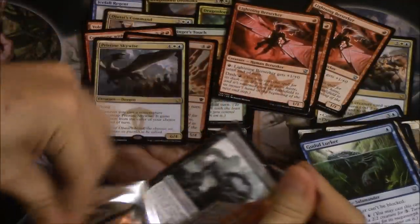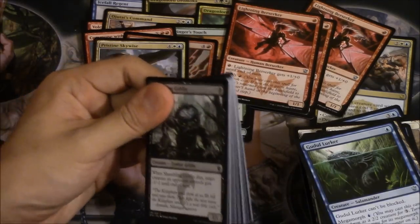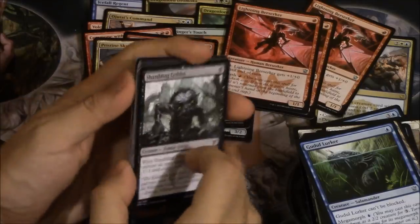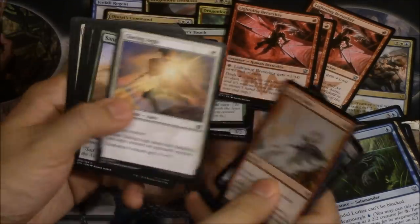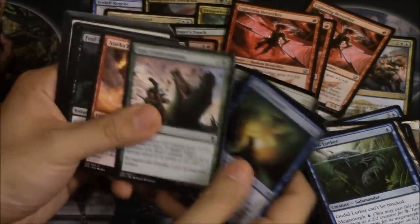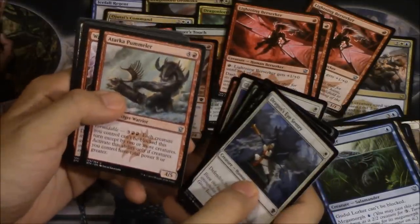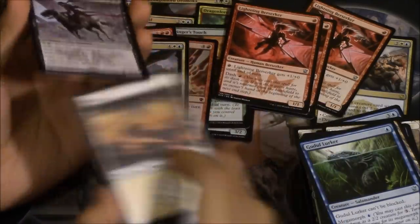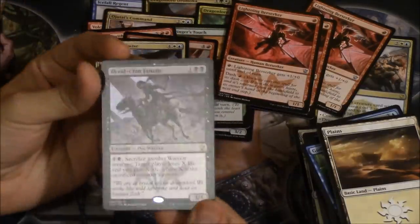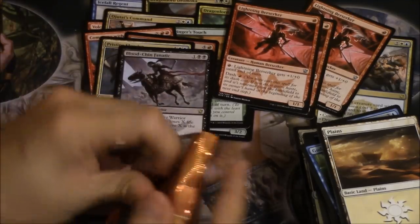Very happy about that playset. The card is insanely good for a mono-red deck because you can just pump it and dash it. We have a non-foil. Plummeter, Warbringer, Ultimate Price, and the Fanatic Warriors. I hope Fanatic Warriors becomes a deck — it just seems like such a fun deck to play with, to be honest.